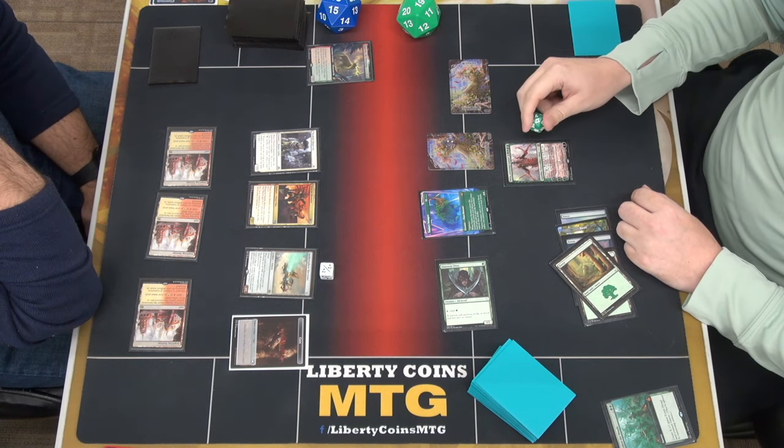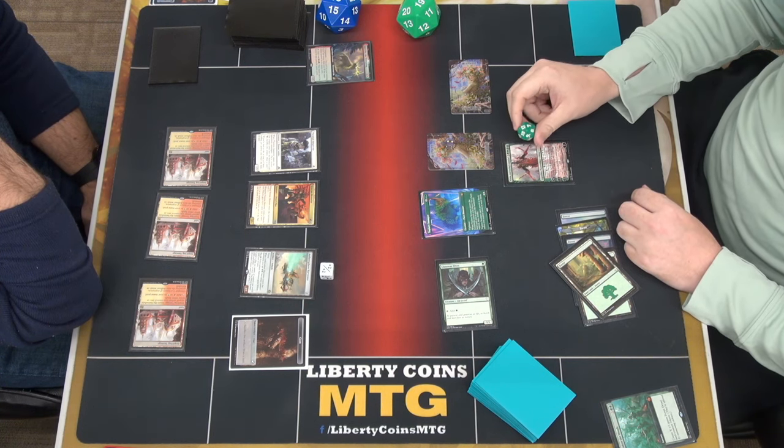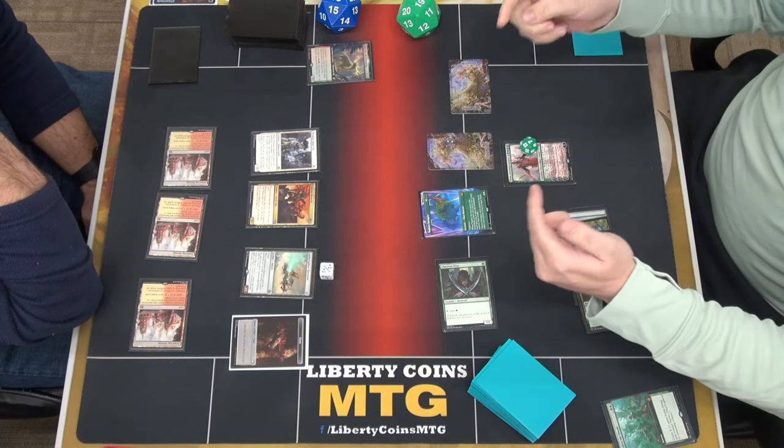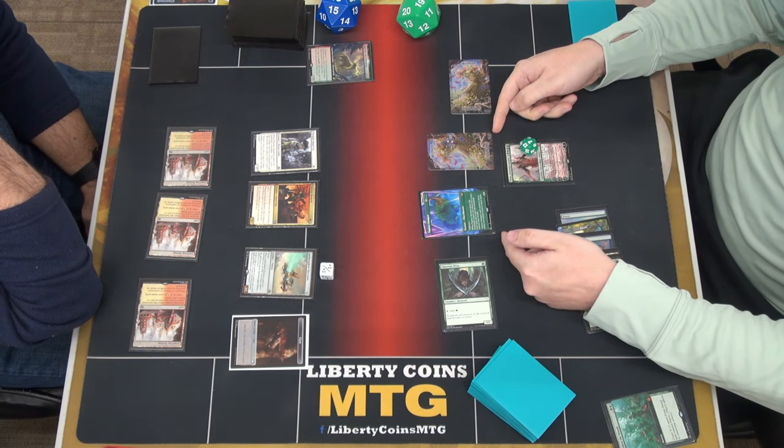She enters at seven, but she's going to be immediately ulted to give until end of turn: creatures you control get plus one, plus one for each Forest you control, and gain trample.